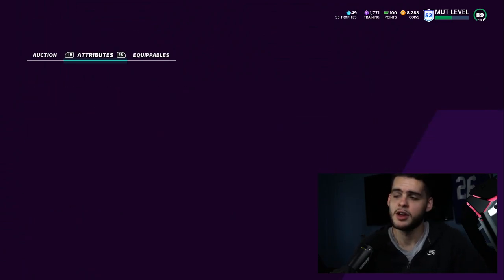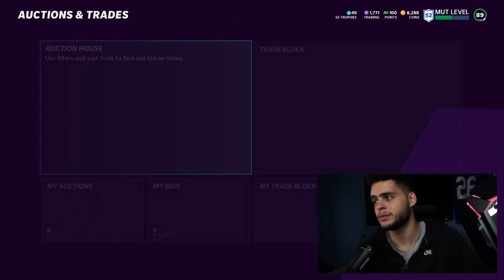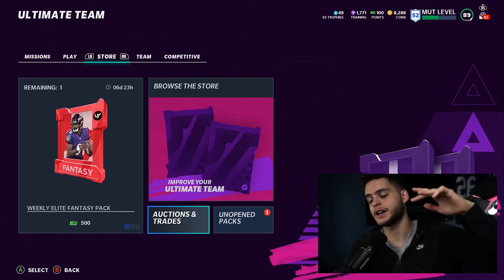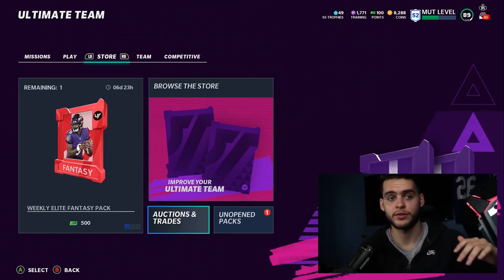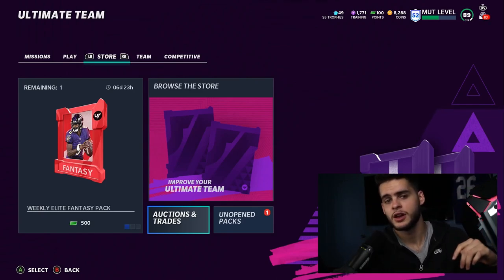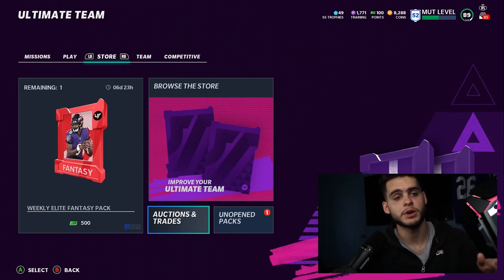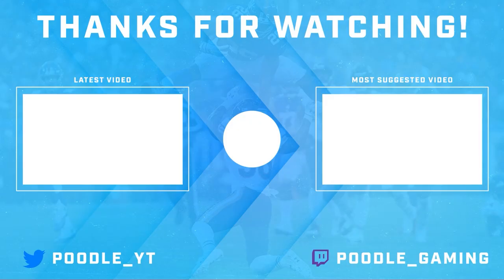That's about it guys. Remember the set thing - when you go to sets, you get the free player, which is the highest overall player in that pack. Make sure you go play your solos and get that done. Enjoy the rest of your day, subscribe, turn on that notification bell, and head over to MuttCoinBank and use code Poodle at checkout. Peace.